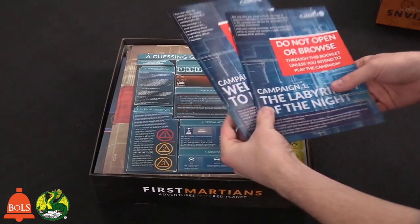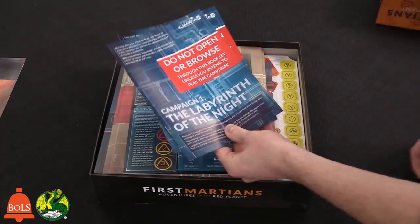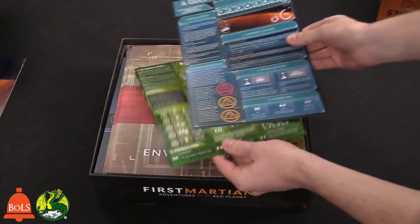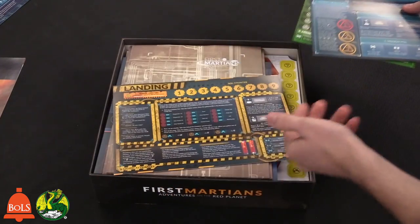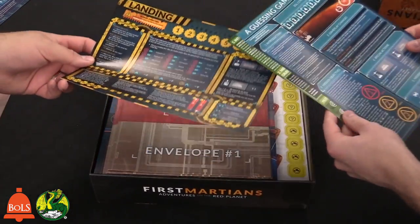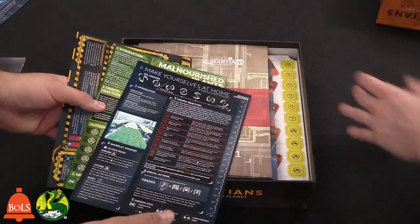These books both say 'Do not open or browse' — this is the campaign book. We're not going to spoil these at all; just know that there are campaign books you can play as an option. Otherwise you can also play scenarios, which are what these sheets are — there are two different scenarios on each side. The app is really cool — you plug in how many players are playing, what scenario you're doing, and it'll customize to that.